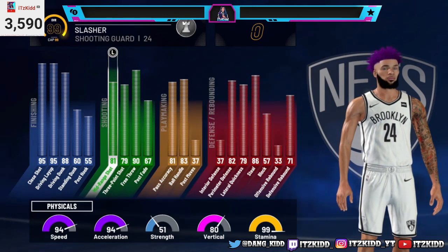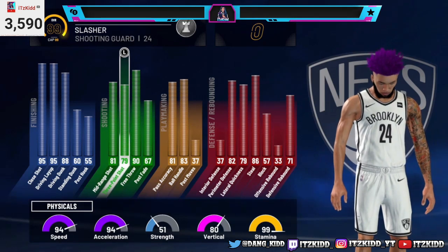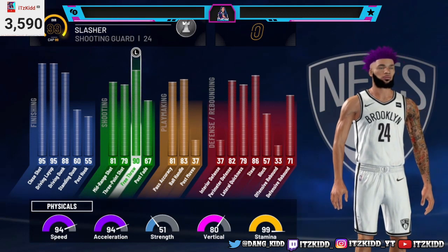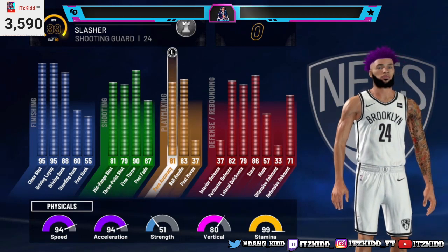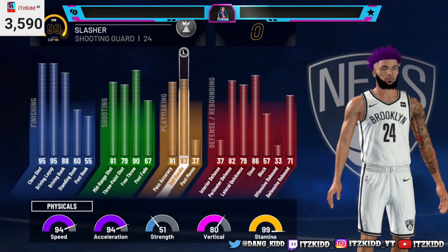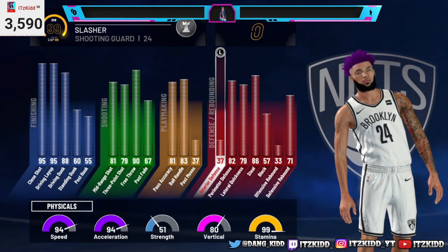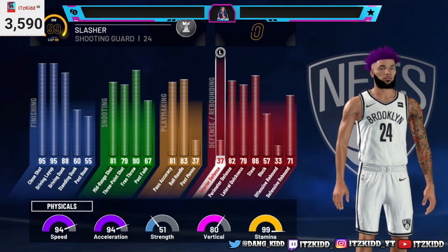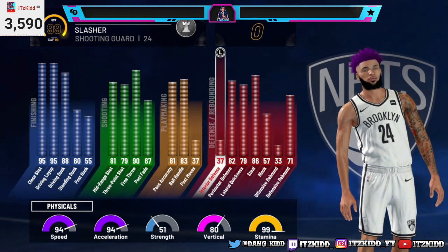For the shooting stats, look at that — 81 mid-range, a 79 three-point, a 90 free throw, and a 67 post fade. For the playmaking you get an 81 pass accuracy, an 83 ball handle, and 37 post moves. Since 2K did their latest update you just need an 80 for the pro dribbles. I get an 83, so I still get that little extra boost to my ball handle.